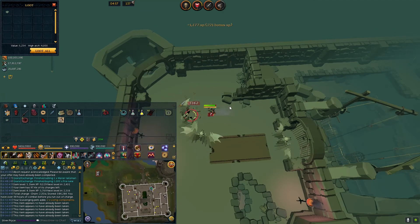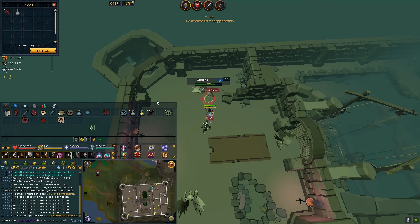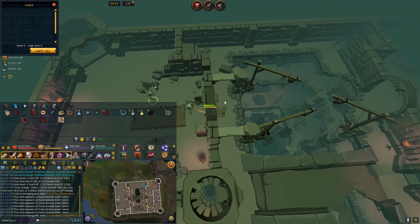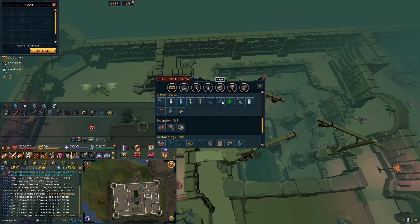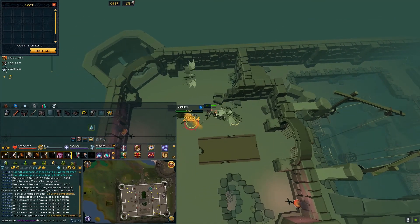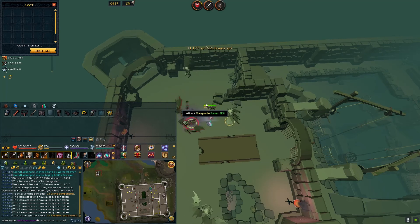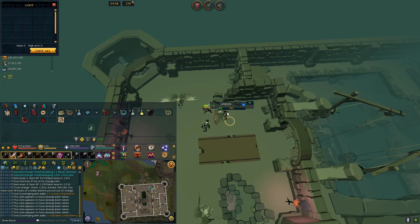Poor drops, bad XP — it's a low-level Slayer monster, you've heard it all before. You can buy a rock hammer from the Slayer Master. Our rock hammer looks like this — you can right-click and smash. If you don't have the instant Slayer kill ability that uses the item for you, you have to manually smash them once you get them down to 0 HP.